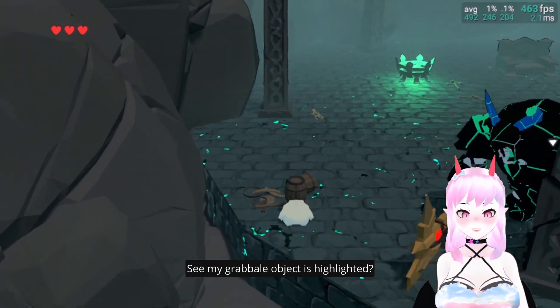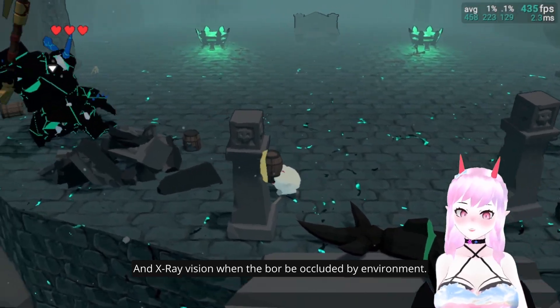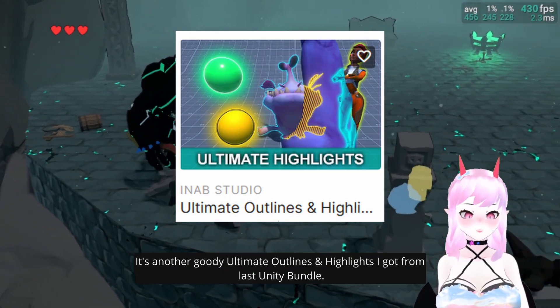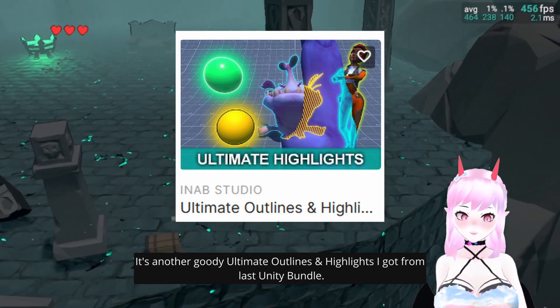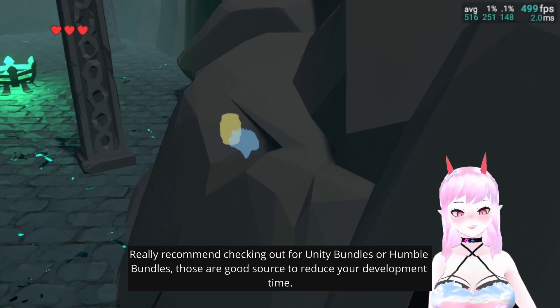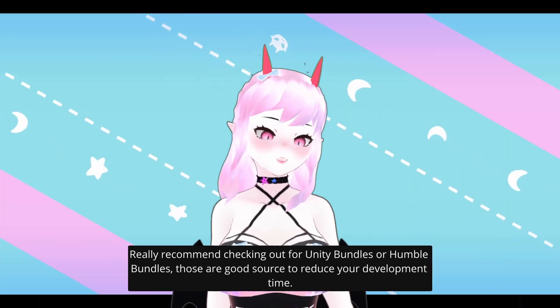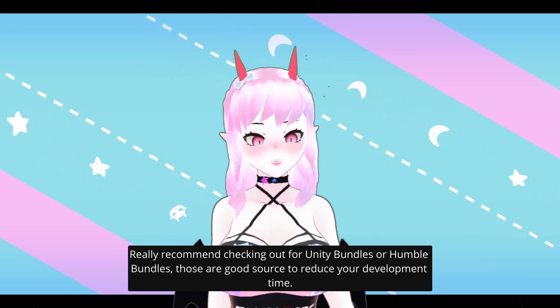See how graphical objects are highlighted — it's like X-ray vision when the player is occluded by the environment. It's another great asset for automated outlines and highlights I got from that Unity bundle. Really recommend checking out Unity bundles or Humble Bundles — they're good tools to reduce your development time.